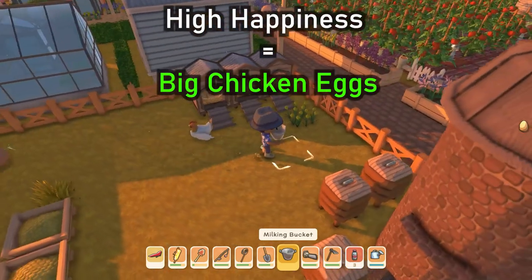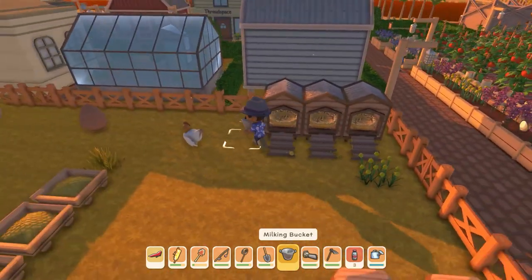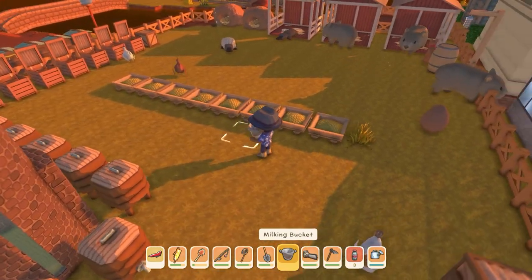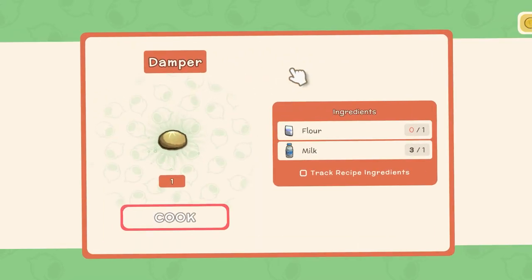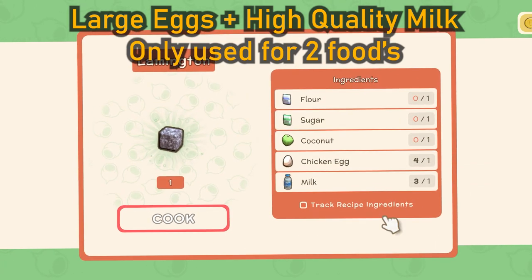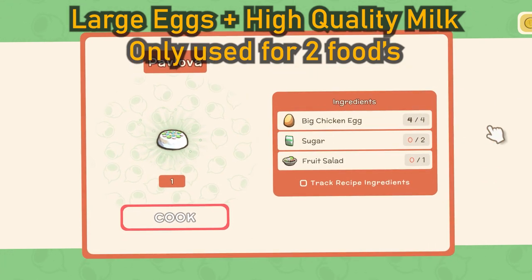This will produce high quality milk and high quality eggs. Now it's a good and bad thing having it so close — we found that we consistently get high quality milk and larger eggs, but we're not able to make anything with that except for high quality cheese.